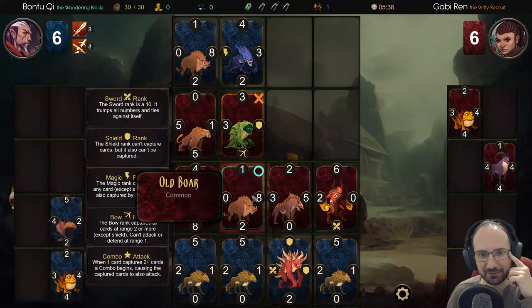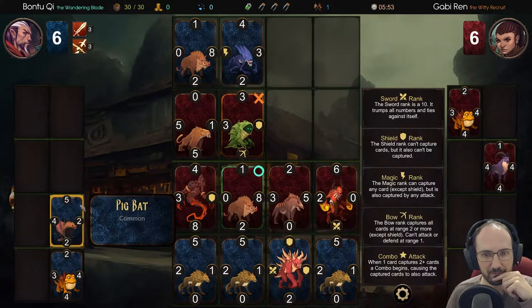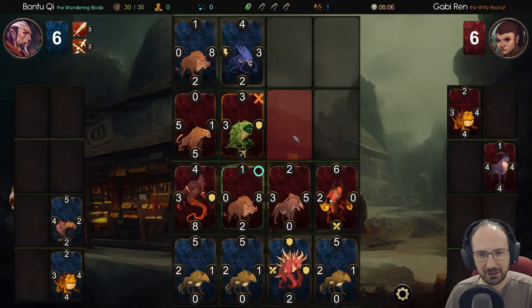We want to stop him capturing two of ours, so if we put that there it captures that back. He played there - that's a fatal flaw in our plan. Now he's got a shield here so we can't capture this card from this side. I think we're about to lose this game. We can see his cards there, so we know what he's got. If we played here we'd capture the one below, but we have a four to the right or two above that's easily captured from above.